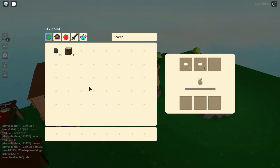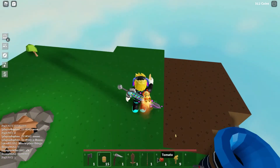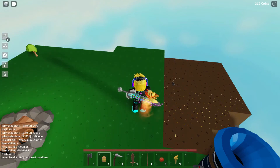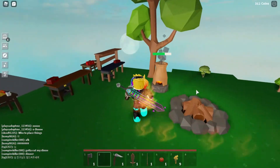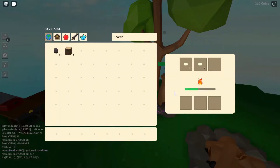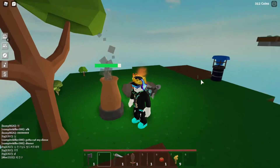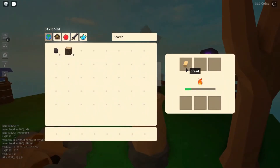If you have a small furnace or campfire, open the small furnace. Put two doughs in and put coal in to fuel it. While the dough cooks you can do other things — watch your crops grow, find iron, or catch fish. It's almost done — and we got two bread!